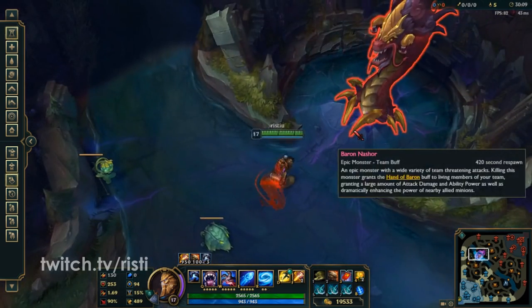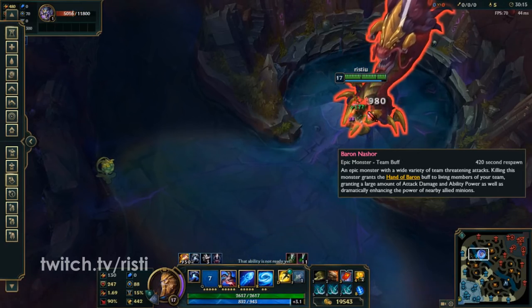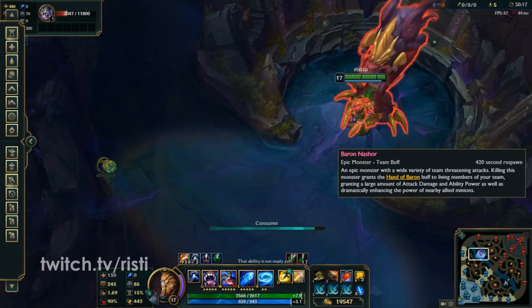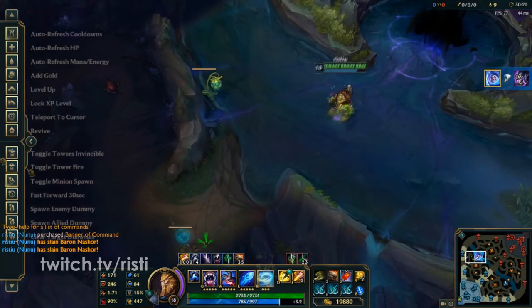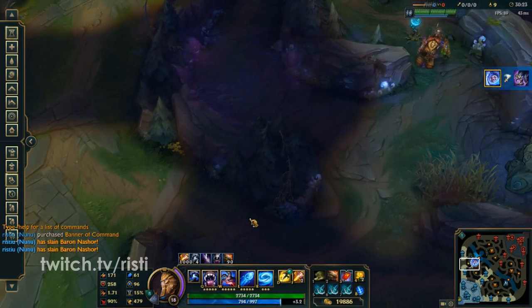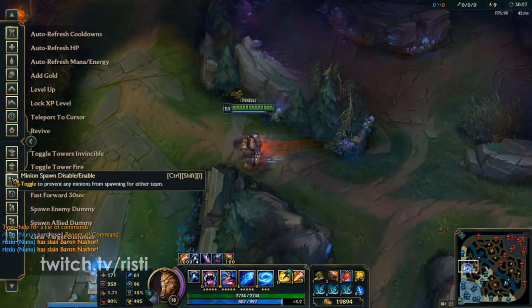So let me go ahead and get this Baron really quickly. Gotta love the practice tool. So now I have Baron. Let me go ahead and toggle the minions. Let me get a Banner of Command so I can showcase why Banner of Command might be very, very viable if these changes go through.